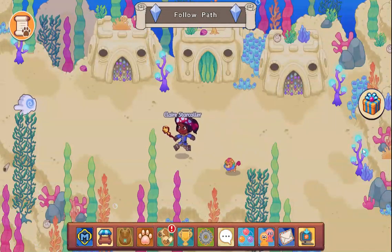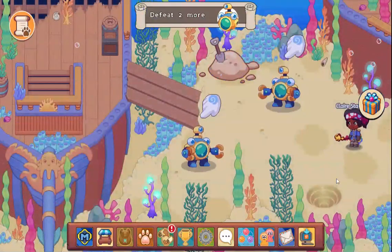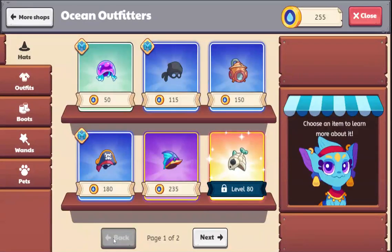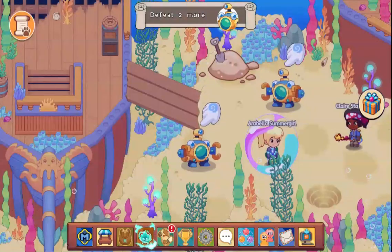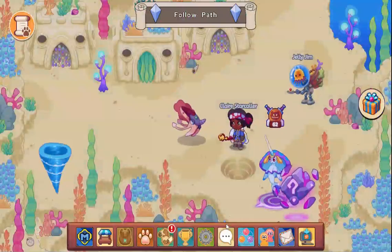You have to find pets that you really like, and then you know how to rescue them, right? Here's another way to get cooler stuff. You can go to the shop. Actually, you can search for treasure chests, because there are so many treasure chests.